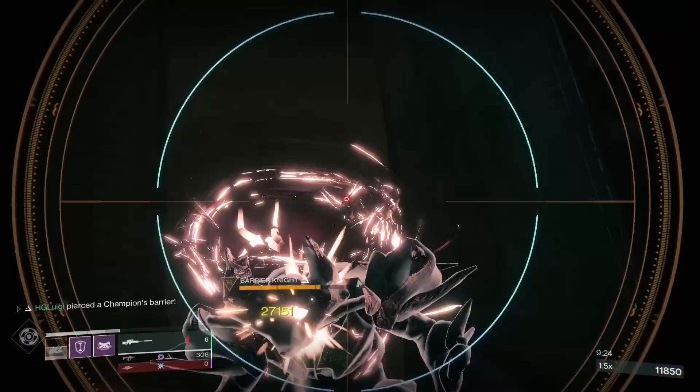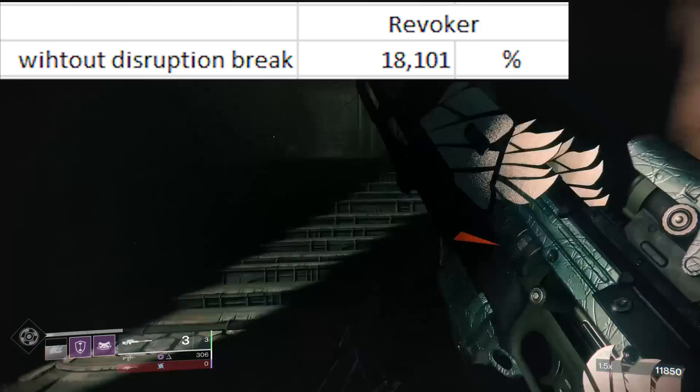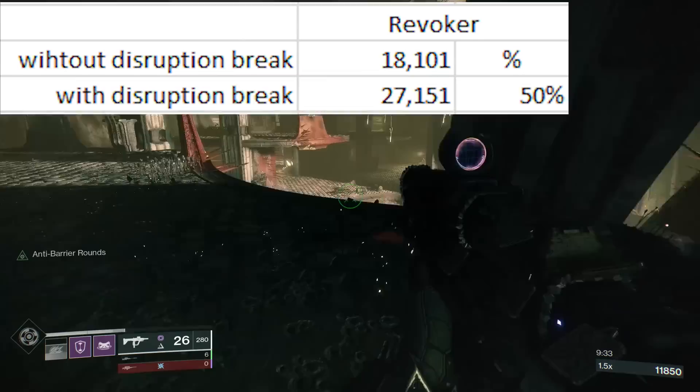So first up, let's hit some damage values. Revoker, which is a kinetic sniper, inside of a 950 nightmare, does 18,101 damage per crit. Now with something like Disruption Break, that throws it up by 50% to 27,151. So not a bad jump in damage.